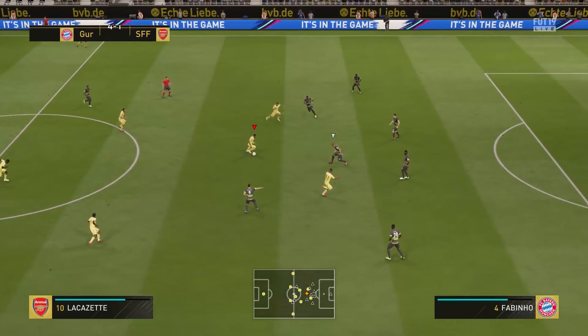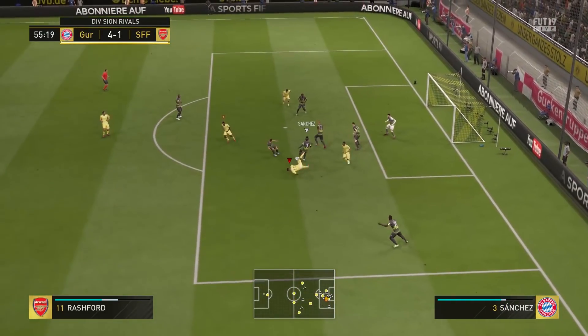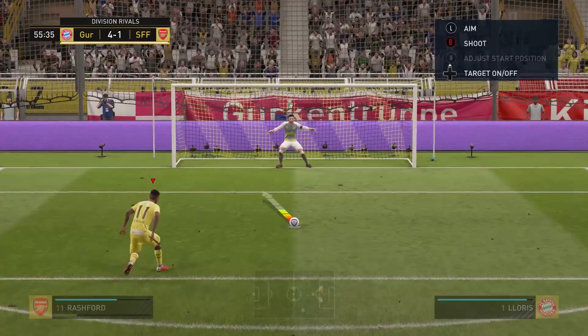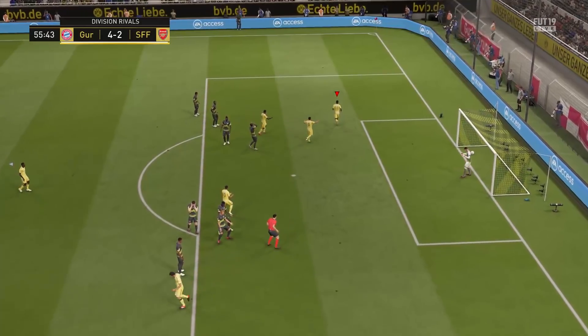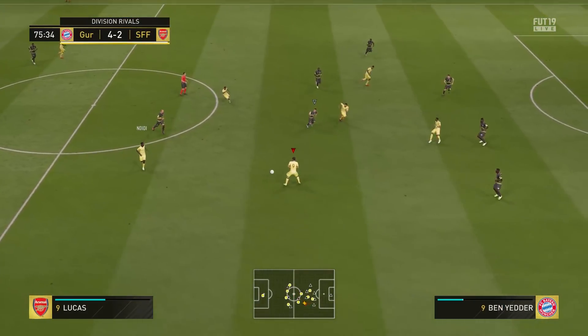His stamina of 79 held up very well and as long as you're not overly abusing him, he will last the full 90 minutes. Overall, this 81-rated Rashford card is a very solid left wing option for FIFA 19. He's quick, his on and off the ball movement are brilliant, and the combination of 4-star skills and 4-star weak foot is always good to see on a winger.